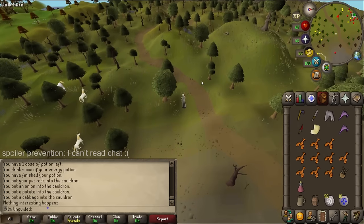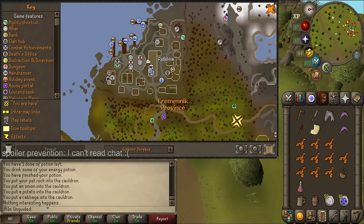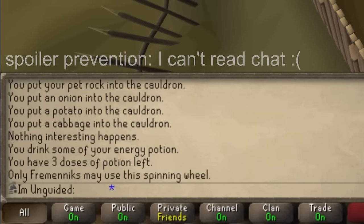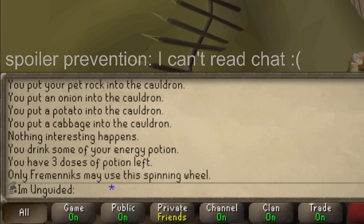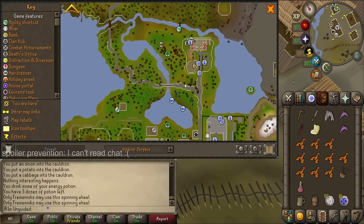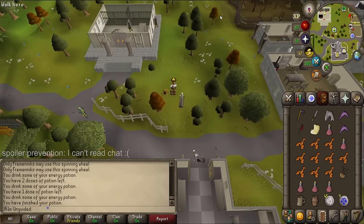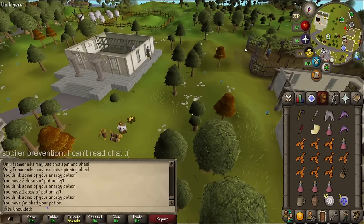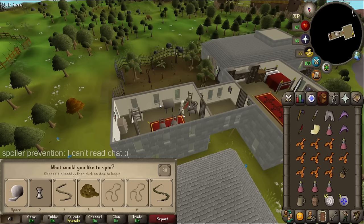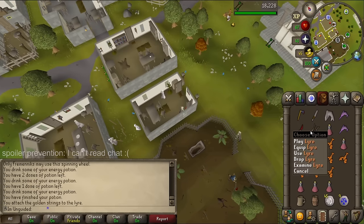Now I probably need to string the lyre. I need a spinning wheel. There is one in Seers' Village — I remember this from back in the day making flax. I spin the golden wool into golden string, then use the string on the lyre. Now I need to get it enchanted, by going to somewhere southwest on the coast — by the lake. I find a strange altar and summon it. I can present it with an offering and it will enchant the lyre. I present the shark — enchanted lyre obtained.